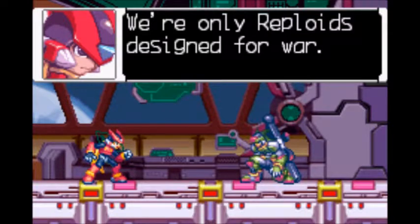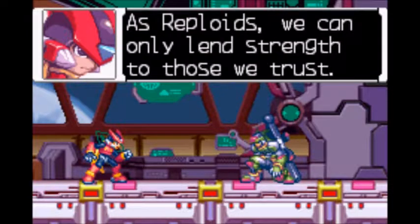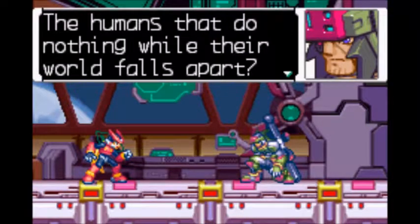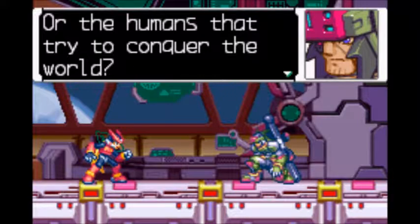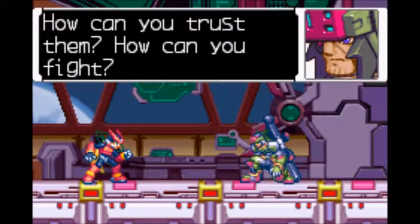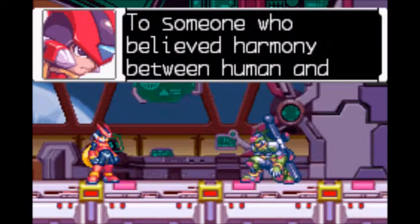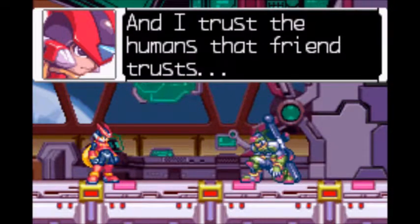We're only reploids designed for war. It's not our place to change the world — that's up to humans like Ceil and Neige. As reploids, we can only lend strength to those we trust. Trust? Just who should I be trusting? The humans that do nothing while their world falls apart? The humans that fear us, their own creations? Or the humans that try to conquer the world? We fight each other for them. The world screams out in pain under them. Why should I trust anyone? How can you trust them? How can you fight? I made a promise to a friend that I intend to keep — to someone who believed harmony between human and reploid was possible. I trust that friend, and I trust the humans that that friend trusts.